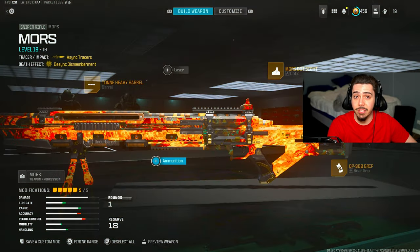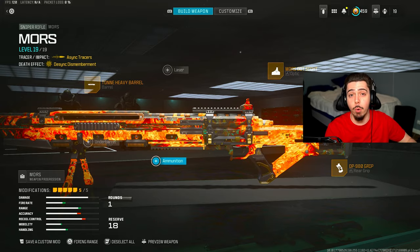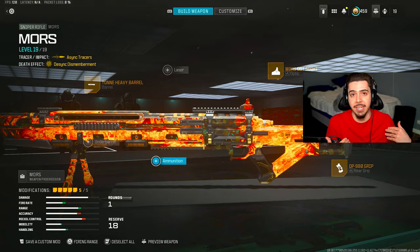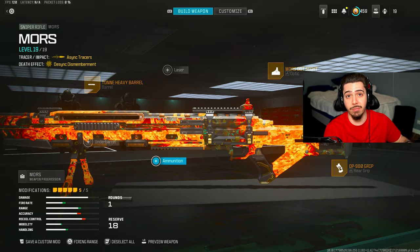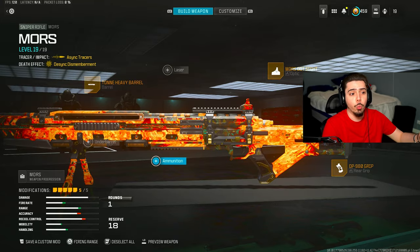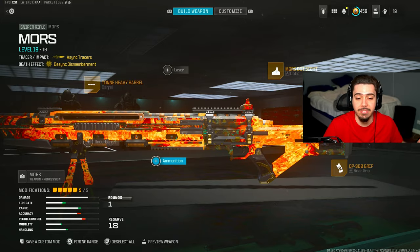As far as my class setup goes, you can actually go to private match with your level 1 Mors, put on any attachment, and then save it as a blueprint. That's what I did — I went to private match while it was level 1, put on the best class setup, and then ranked it up from there. This is a little cheat sheet if you want to do that with the Sniper or the SMG.